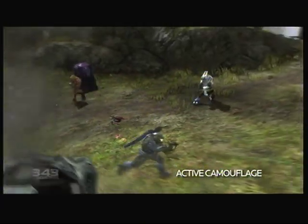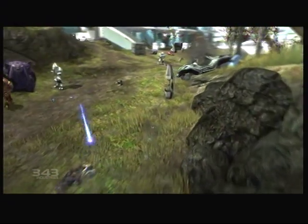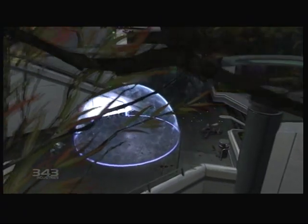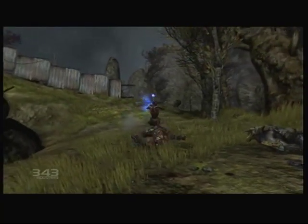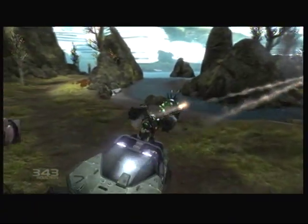Active camouflage offers near-invisibility, allowing you to scout out enemy positions or infiltrate fortified locations without raising attention. The drop shield, unlike armor lock, allows you to move while it provides a circular, bubble-like energy barrier. These are your tools of the trade — your implements of war. They're all you have out there in the field, so use them wisely, or else the Covenant will use them against you.